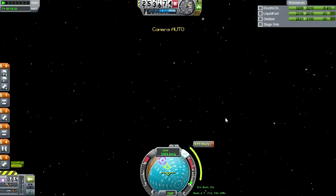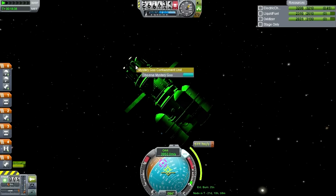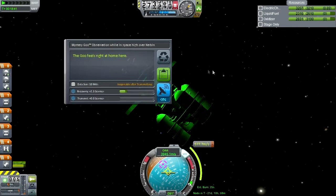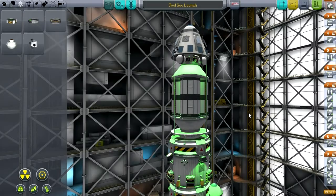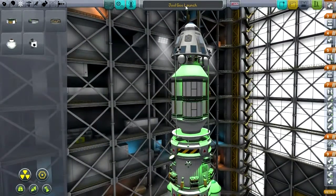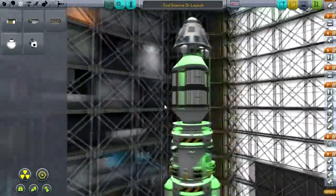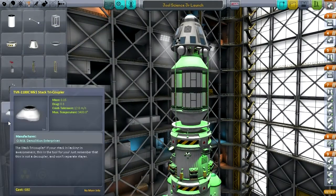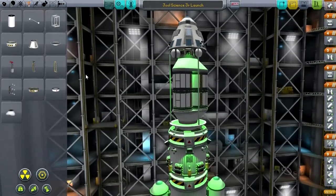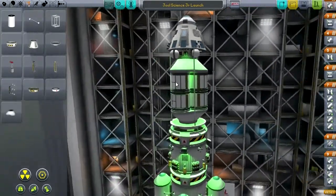Let's get the Science Junior mission all nice and configured. The goo container mission is underway. This will be our Science Junior launch. As you can see it's a very troublesome assemblage — we've used some of these adapters, these tricouplers. I wish we had some of the quad couplers, or even more that we had some of the flatter ones, but we've got these and so this is what we're going to work with.